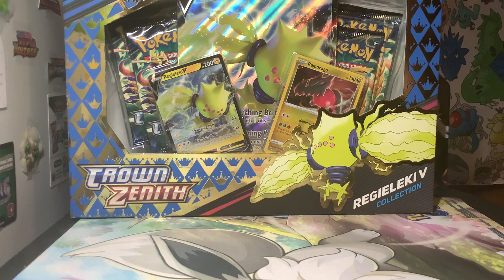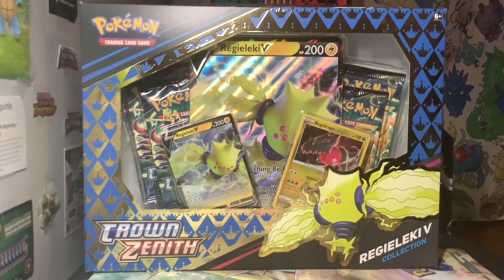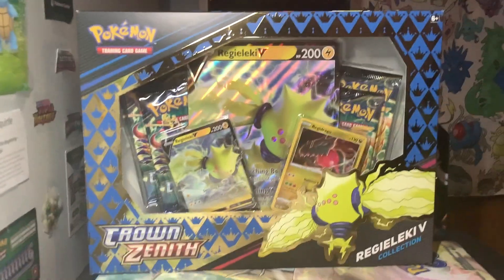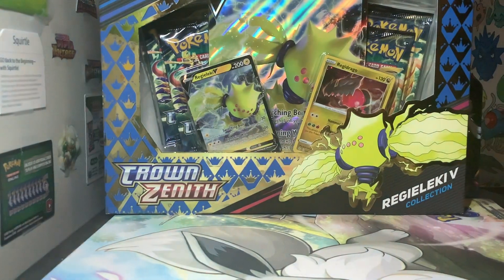I don't know anything about it. I briefly looked over the list of cards before I started this opening, and it looks like a regular set with a bunch of reprints from the Sword and Shield era, because I saw like a Cherubi that I recognized having the same attack and stats as the Battle Styles version. So I feel like all of these are kind of like alternate arts of just regular cards from the regular Sword and Shield sets, which is pretty cool.